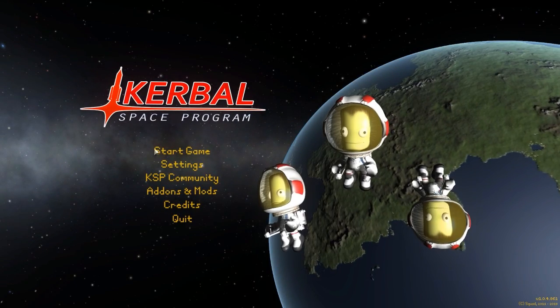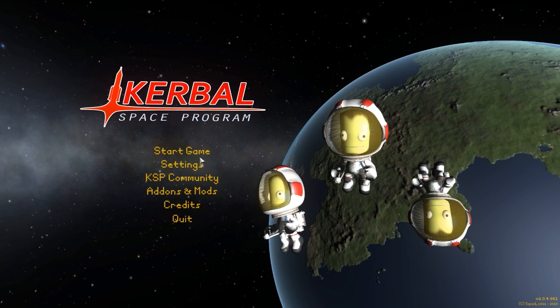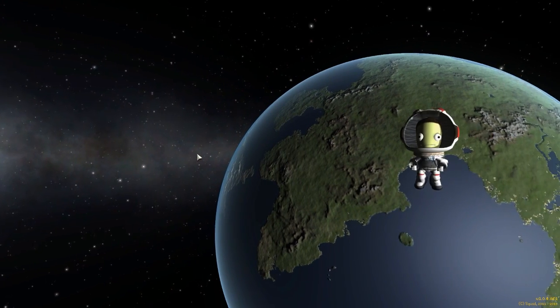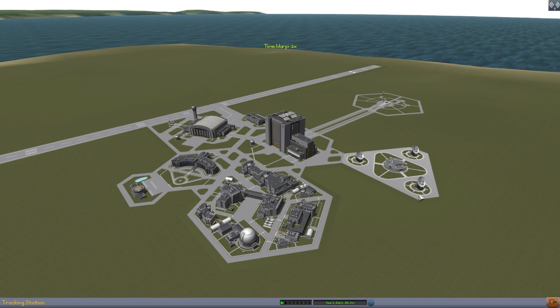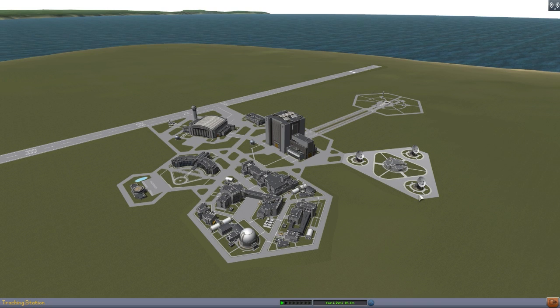Hello everyone and welcome back to Kodobo Space Program, where today we are having a look at yet another wonderful mod, this time in the form of the Vega Launch Vehicle being made by forum user Liquid Hype. What this particular parts pack looks to add into the game is parts so that you can build a Vega Launch Vehicle, which is actually a real-world rocket, I believe developed by the Italians — don't quote me on that — and then used extensively by the European Space Agency. It is a rocket intended to put satellites into Earth orbit, so a very well-used rocket.